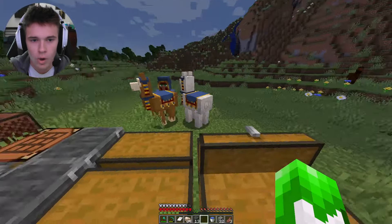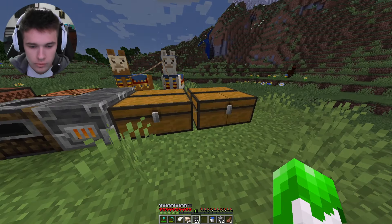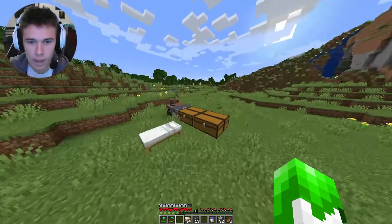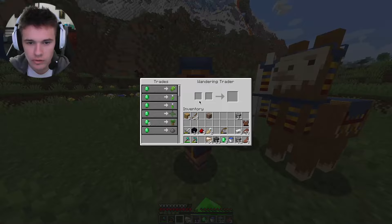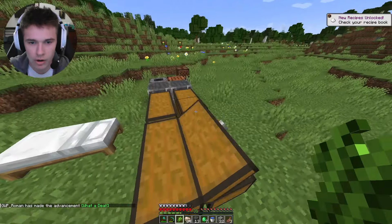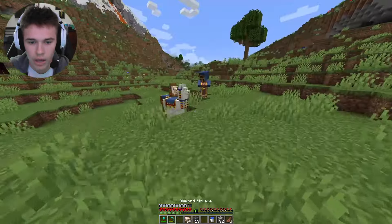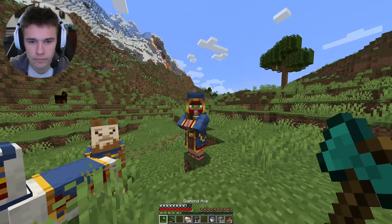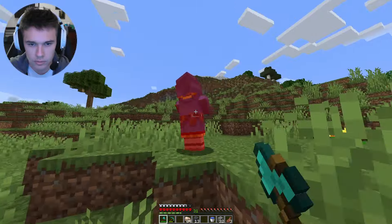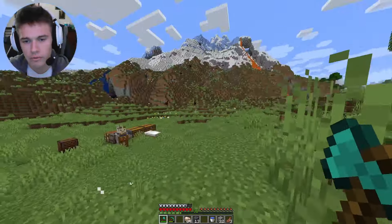I just got jumped by a traveling villager, believe it or not! I'm gonna buy some sugar cane from this guy — the only reason is because once you have one sugar cane you can get infinite, but it's hard to find. You have to find a specific area and I don't know if there's any around me. I'm sorry buddy. I swear if I die to spit I'm gonna lose my mind.